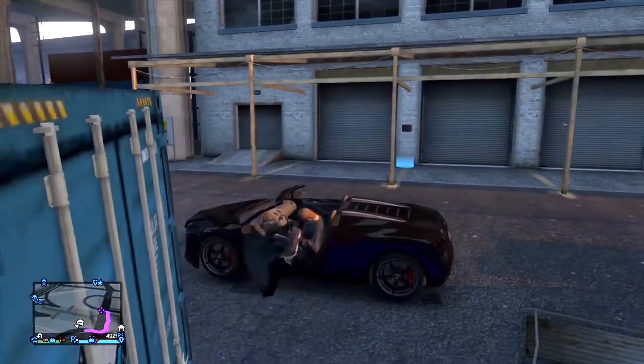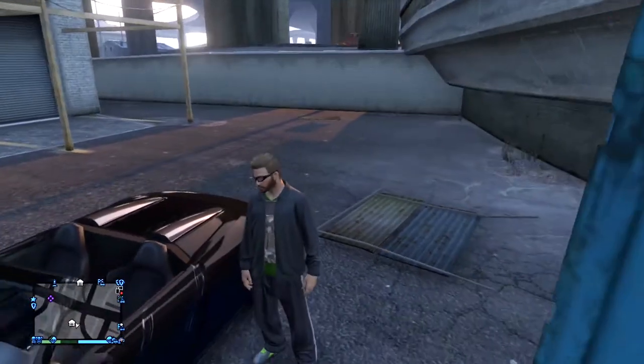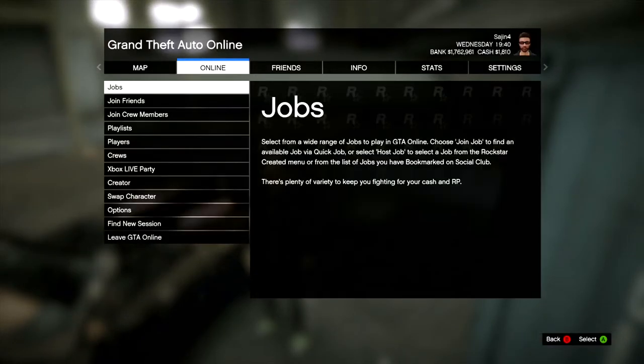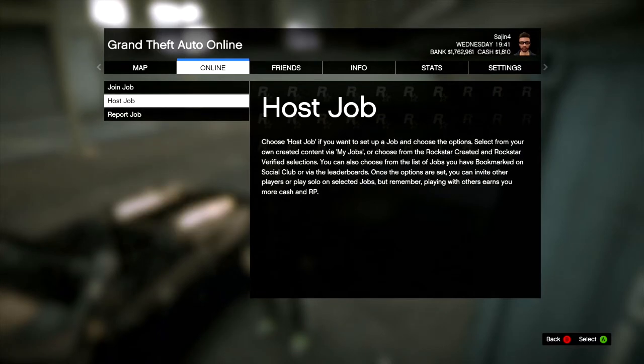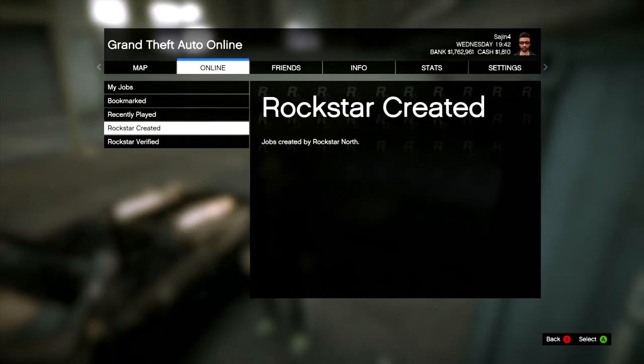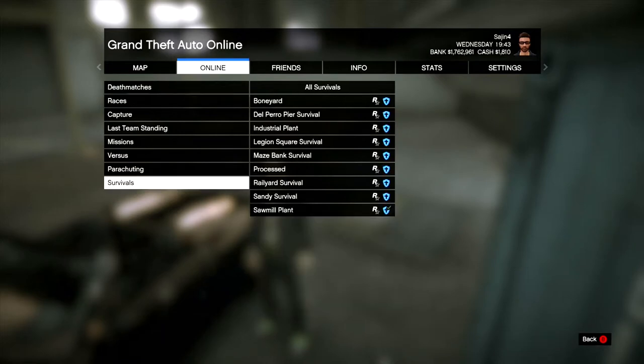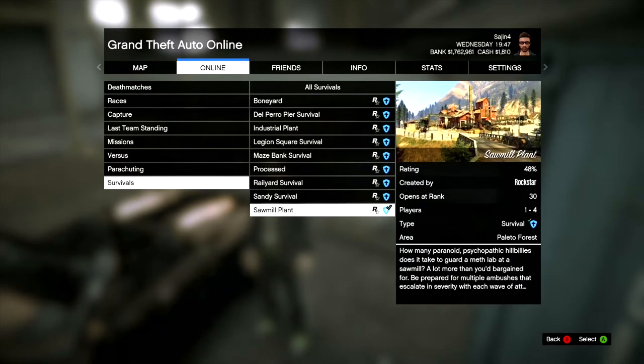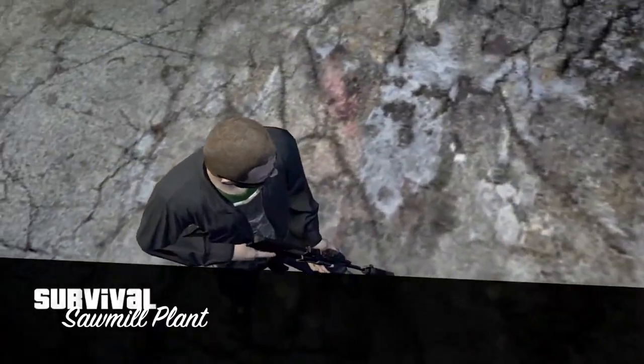After that, quickly go to a safe point where you feel nice and comfortable to jump into the mission. Then go ahead and start the mission. Go to Online Jobs, Most Jobs, Rockstar Created, Survival, Sawmill. Once you've got that, just confirm the settings and launch the job.